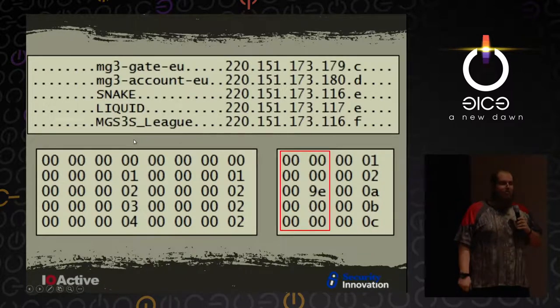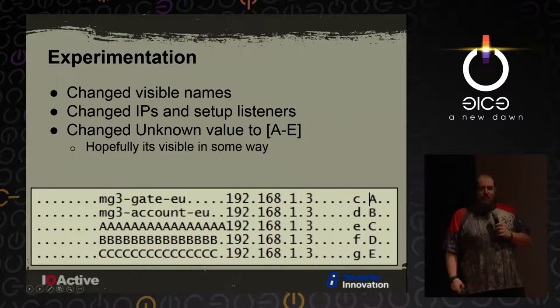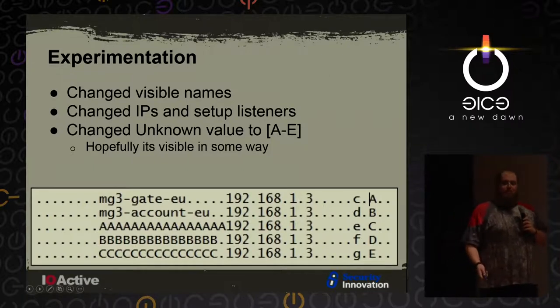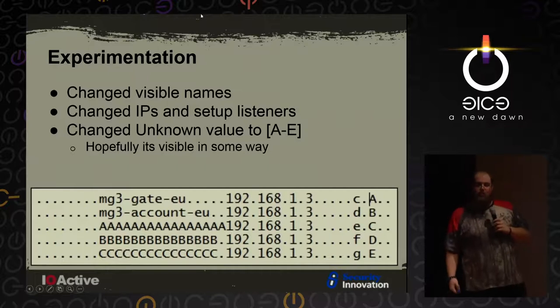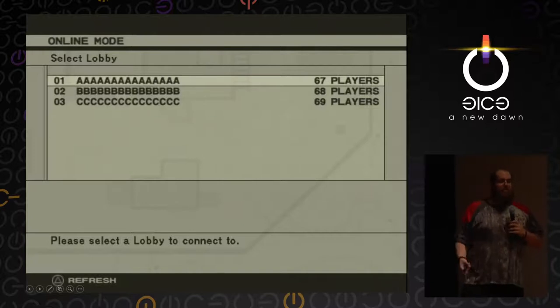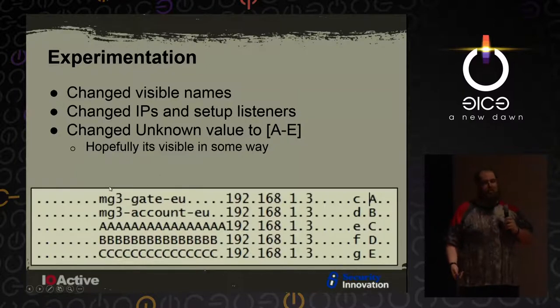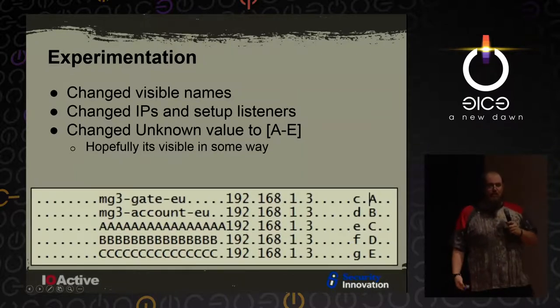There's another number - 0, 0, 90, 0, 0 - an educated guess from having played the game: 90 is probably the amount of players in the lobby. So we started modifying things, setting up our own IP in there. We changed all these things and immediately saw it replayed out as Lobby A, Lobby B, Lobby C - exactly what we'd expect. We noticed it didn't care if you had a null byte in there or not - some places it cared about the null, some places it didn't. That was actually something we were able to exploit later on.